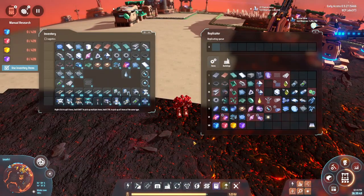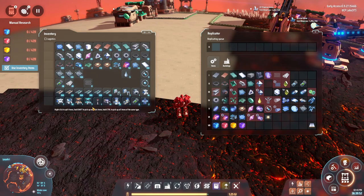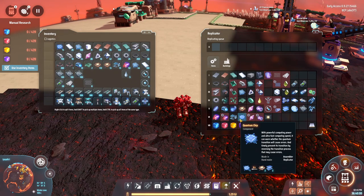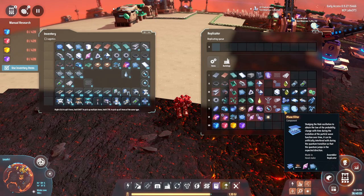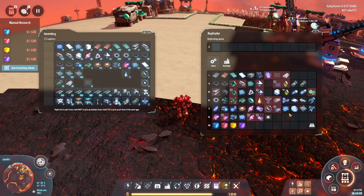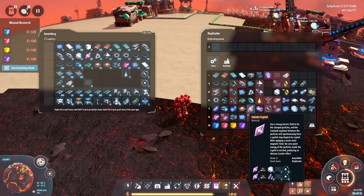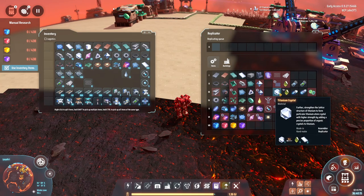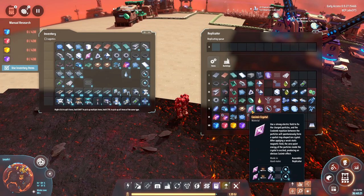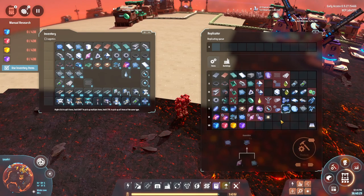I've been very busy - I've crafted a few things. I picked up a whole bunch of quantum processors, which are very difficult to make. The quantum chip requires two processors and two plane filters. Plane filters require titanium glass, which needs glass, titanium, and water. It also requires the Casimir crystal - titanium crystal plus graphene and hydrogen - so that's an interesting one to make.